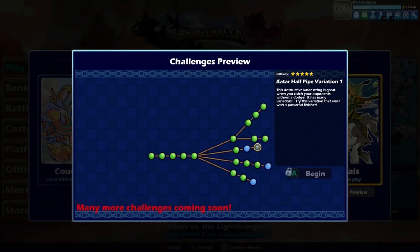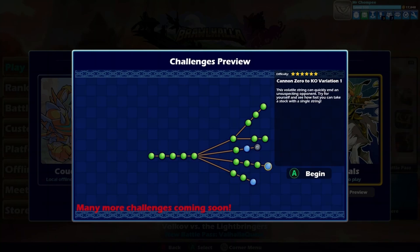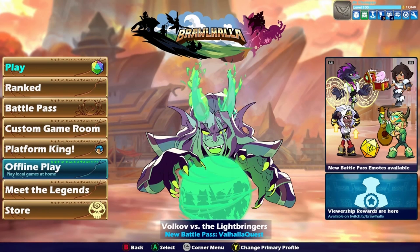They added some new challenges for people to learn combos, like the guitar halfpipe, carrying people off the stage with battle boots, and more. I feel like these are a very nice addition to the tutorial system and I hope they keep adding more things to this. But overall, that covers the update.